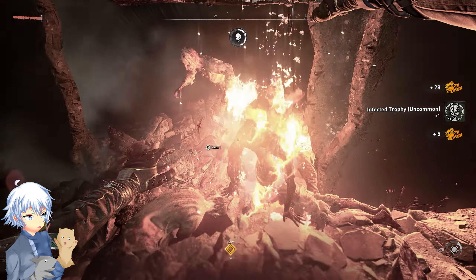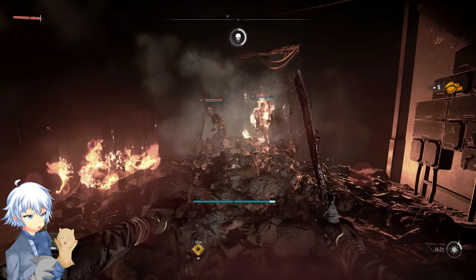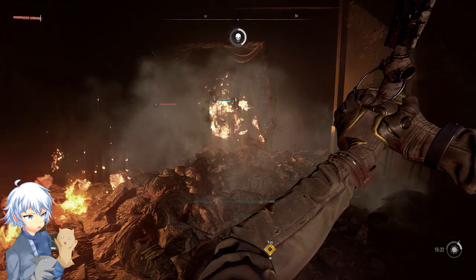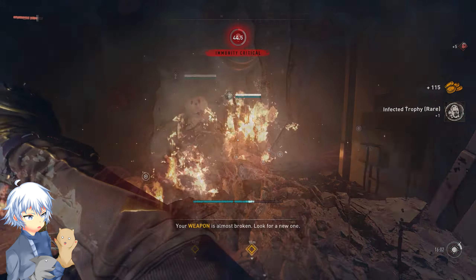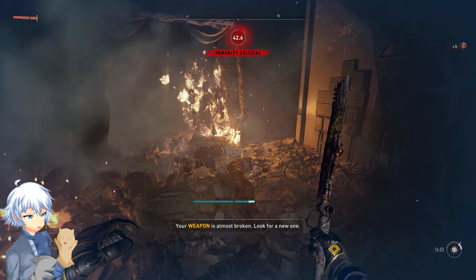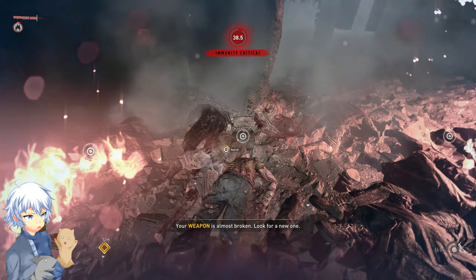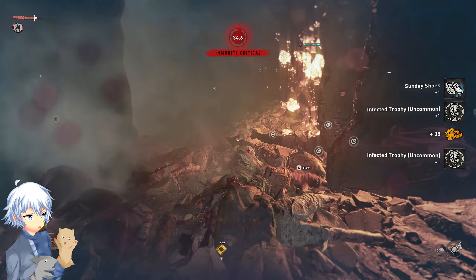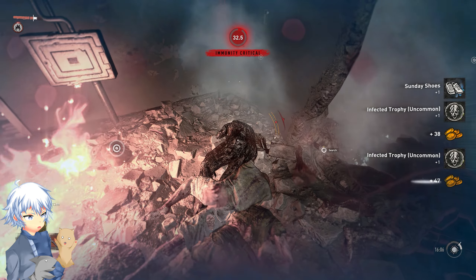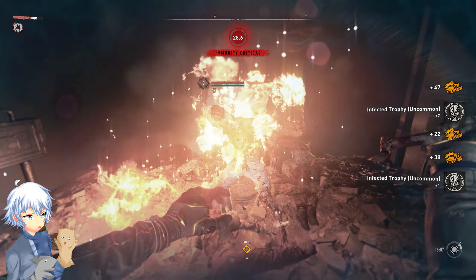Now, if you have a lot of materials — bandages, immunity boosters, or medkits — or if your immunity is about seven minutes at this point, which it should be, you can pretty much get as much as you want out of this, but it will take some time. Every time these zombies come in, you can lead them through the fire if you want. Usually they'll go in there and die, or you can kill them. There's going to be about three to four every single time, and they'll just spawn an unlimited amount. Pretty much every single one that you kill will give you infected trophies, some gold, and maybe some extra materials.